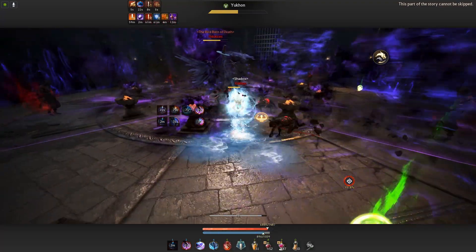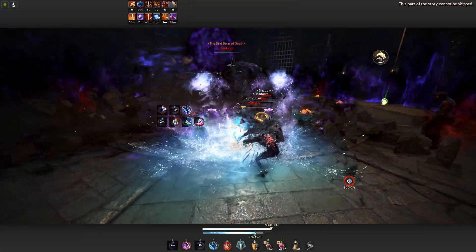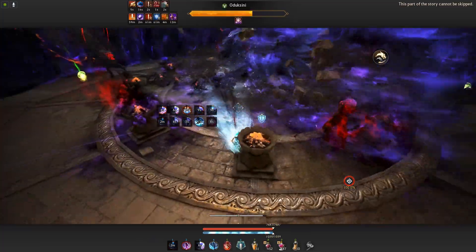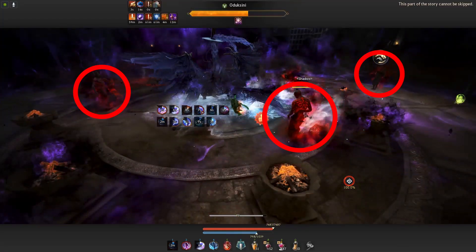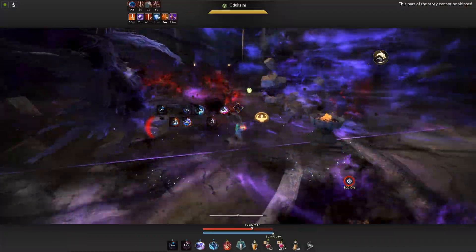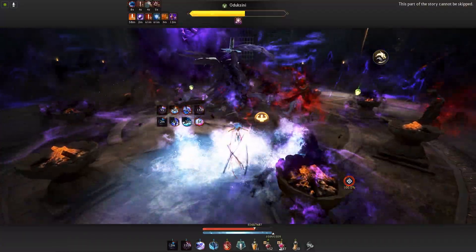During the damage phase, the boss will not attack you; however, he will summon tornadoes that go from edge to edge, passing through the middle where you'll be attacking the boss. The boss will also summon humanoid mobs at the edge of the arena that slowly walk towards him. Once they reach him, they explode, doing medium damage and healing the boss by roughly 2% HP.